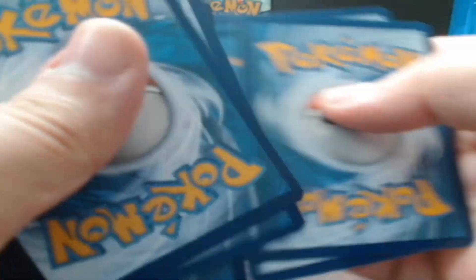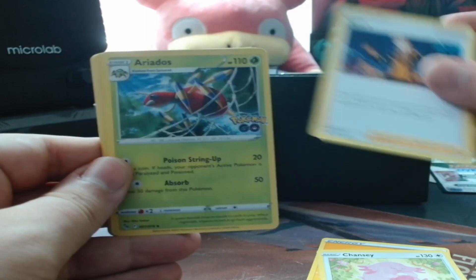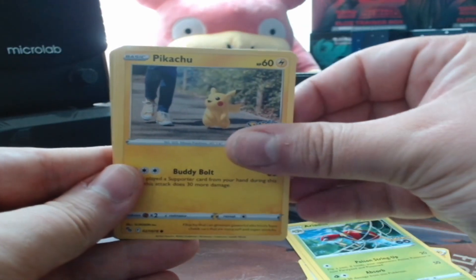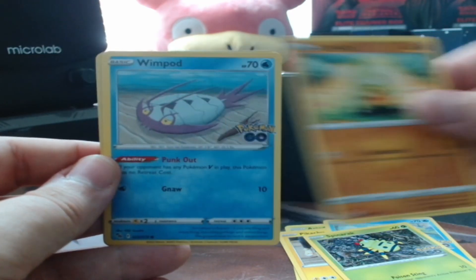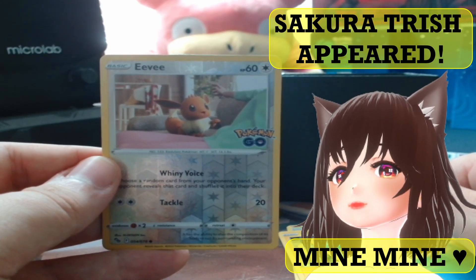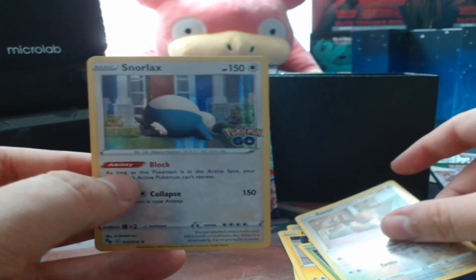No no no! I want to pull Shiny Slowpoke! Four card trick in front. Ariados - I don't want to spoil but - hey Pikachu! Squirtle! I'm spoiling cards! Spinarak, Larvitar, Wimpod, Eevee Shiny! Yeah! This one goes to Sakura - you know why! And Shiny Snorlax! Nice! Woo! Very good, very nice cards!